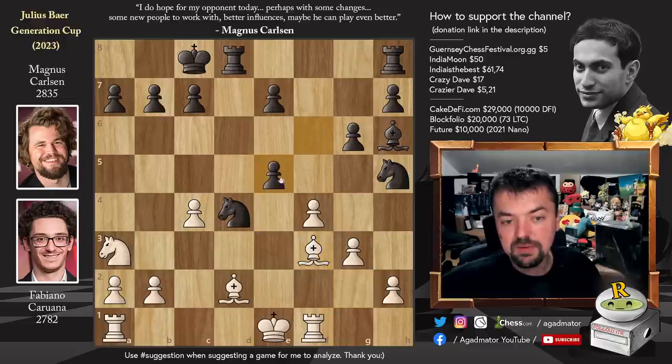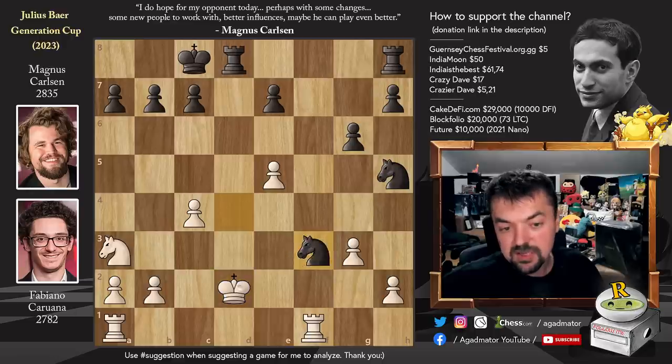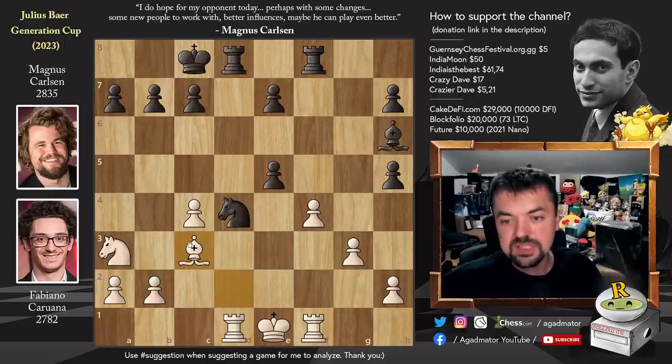Bishop captures, and now f captures on e5 — this is what we always mean when we say you have to undermine White's center, because now Fabi cannot capture back. If you capture back, bishop captures on d2 with check, king captures, and now a nice double discovery check from the knight and the rook — you lose a piece. So Fabi has to resort to bishop captures on h5. G captures, and now rook to d1 — the bishop is nicely defended. Magnus piles up on the f-pawn with rook to h2-f8, and now bishop to c3, and Magnus plays rook to f5.